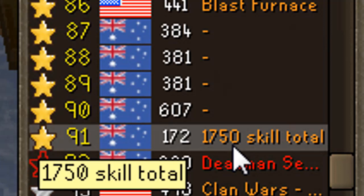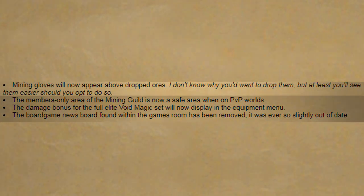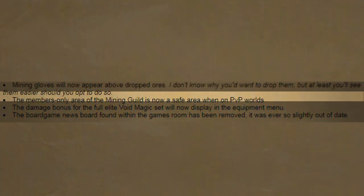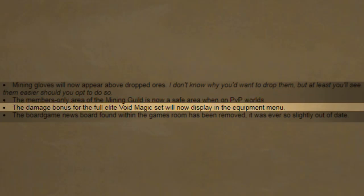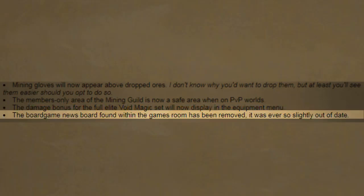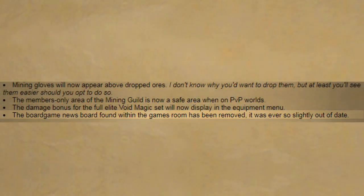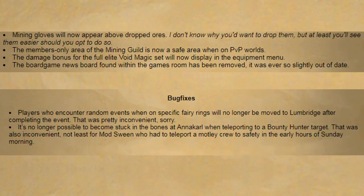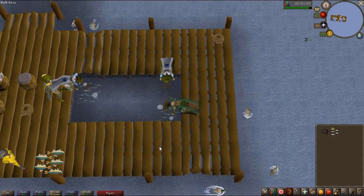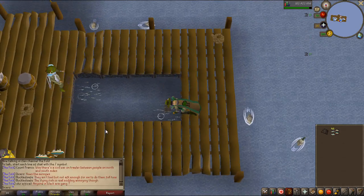Australian world 91 is now a skill total world of 1750. Your mining gloves will now appear above dropped ores. The members-only mining guild area is now a safe zone in PvP worlds. The damage bonus for the full elite void magic set will now be displayed on the equipment menu. The board game news board found within the games room has been removed. There are also two bug fixes for today's update, though there hasn't really been a lot to talk about — it really was only the minnow fishing.